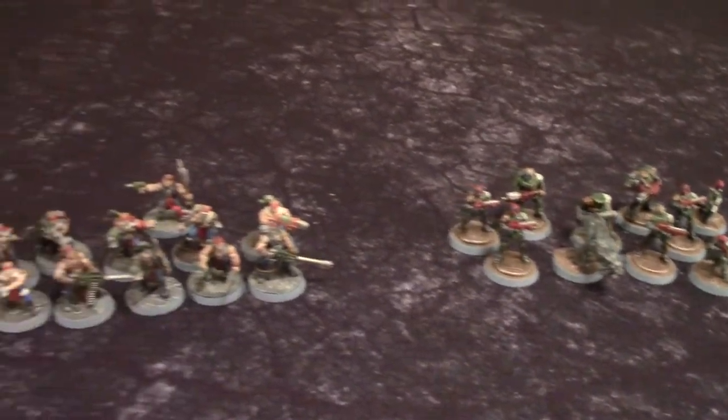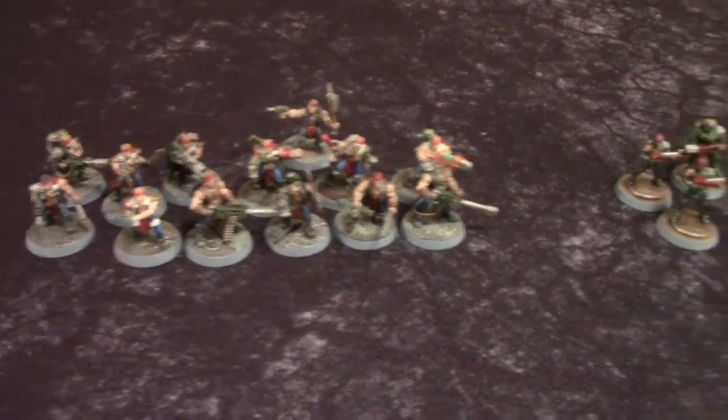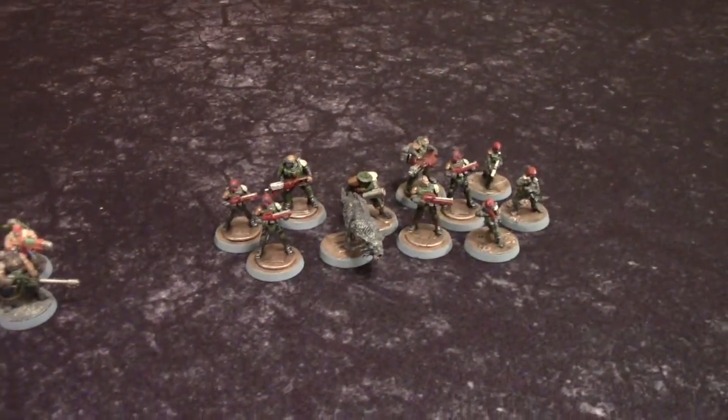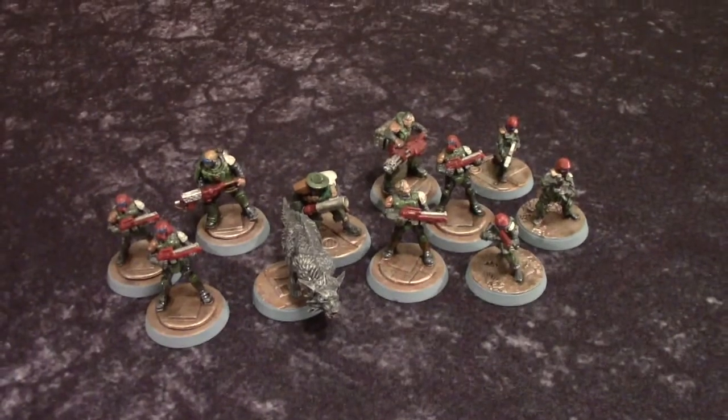In anticipation for the new edition of Necromunda that's rolling out, we're doing a little series of Hobbyside videos showcasing the various gangs we use for our Necromunda Battle Reports — about two different gangs per video. Last time we talked about Escher and Goliaths; now we're focusing on Orlok as well as the Adeptus Arbites and Enforcers. We're going to show you exactly what each gang looks like up close, talk about how we manufacture and paint them, and discuss the design philosophy. Without further ado, let's get this on. We'll start on the right-hand side with the Adeptus Arbites and Enforcers of Precinct 13.